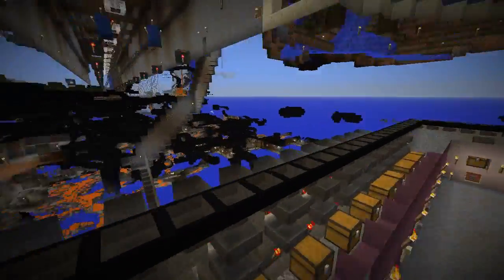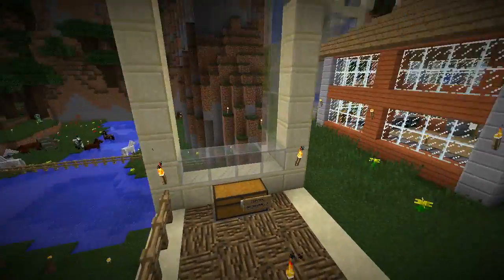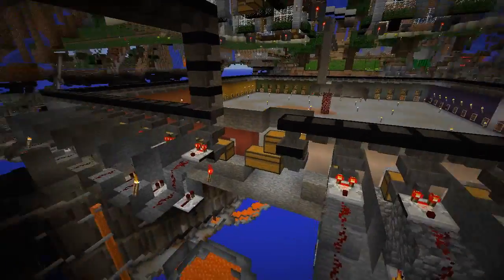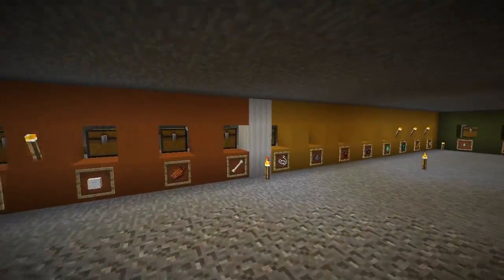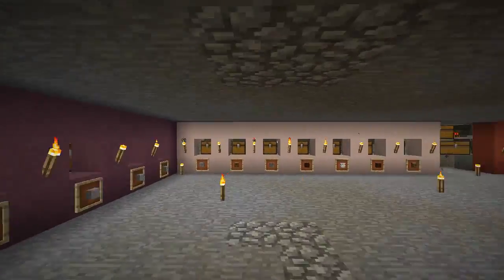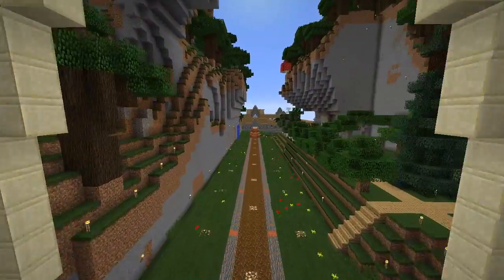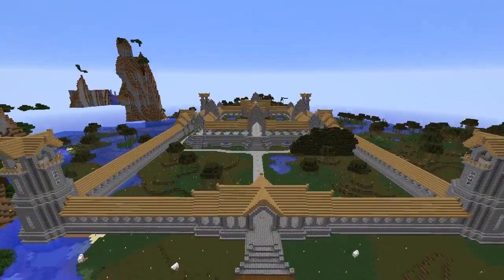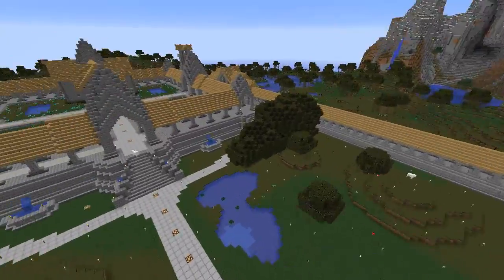From here it goes into his huge automatic storage and sorting system — I have no idea how long this took to build. He obviously made good use of our iron farm. This chest over here also goes into the sorting system. I'm sure the sorting system runs on snowballs since it says 'no snowballs.' You can see he's got all the different materials — or at least most of them — sorted. But this isn't the half of it.